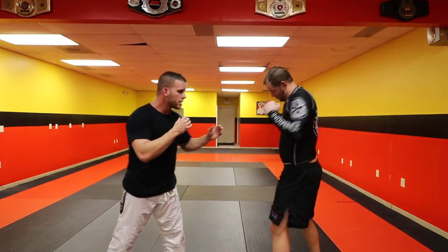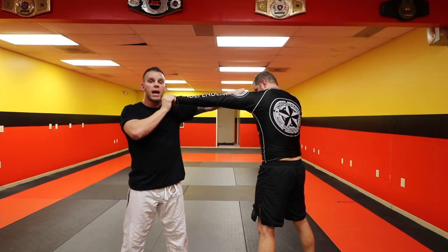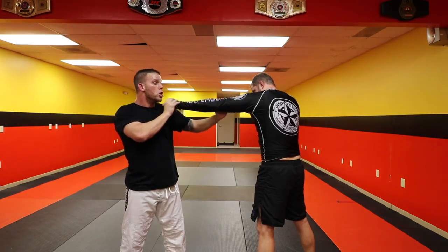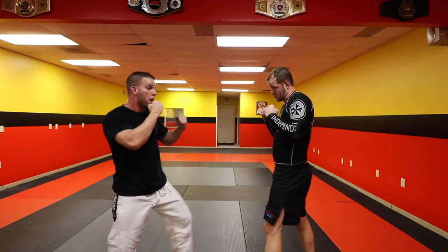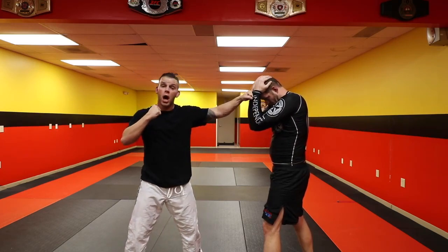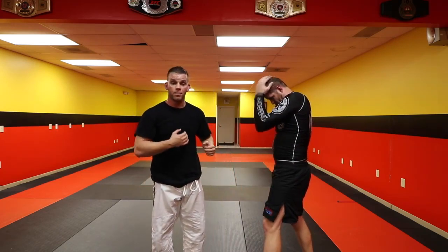If I'm going to try to close it as a wrestler — as you can see, stretch your arms up, he's way longer than I am, he's got me by like six inches — I either have to make him respect my punches by punching him, forcing him to block, and then drop and penetrate for a takedown.